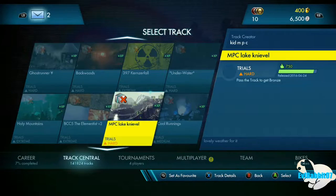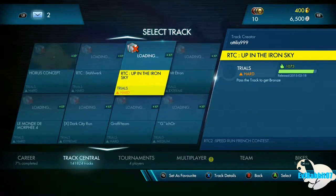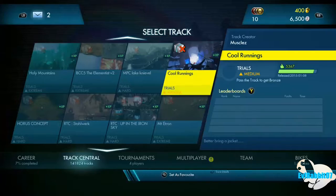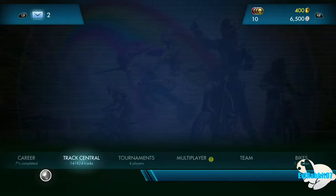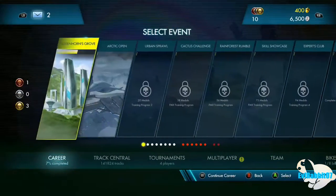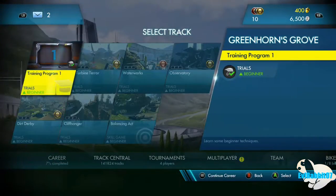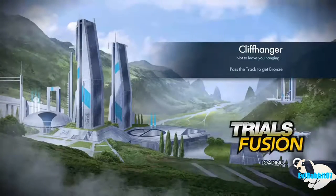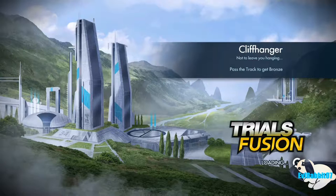I don't know what that red box is — Extreme Hard. Let's try a medium track. I don't want to buy the season pass right now. Let's go back into the career and continue our endeavor. We're at Cliffhanger, trying to finish this off real quick for the end of this episode.